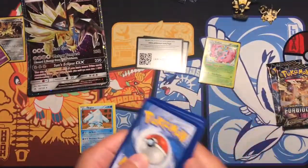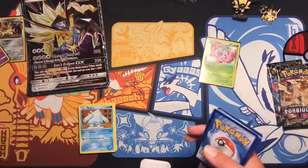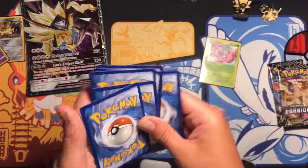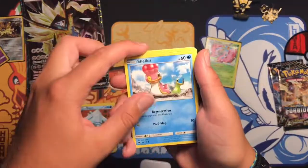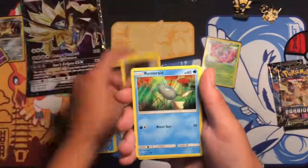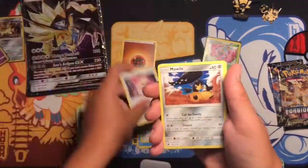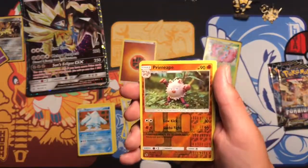If you guys get anything in any of these codes, let me know in the comments and on Instagram or Twitter — show me a picture of it. And if you get like a GX or an EX you get a shout-out on my next recorded video. So we got a Sandshrew, Alolan Geodude, Remoraid, Aipom, and Aaron, Fighting Energy, Psychic Memory, and Mudbray.